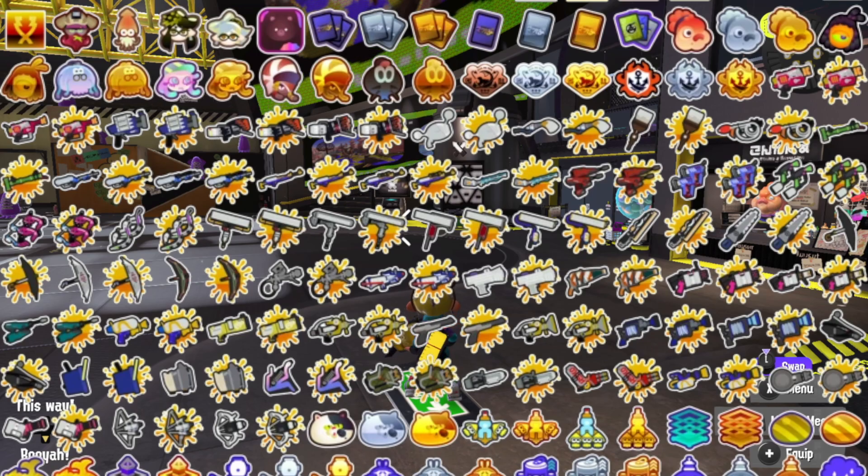After that you have Grizzco points badges — 10,000 points for the first, 100,000 points for the next, and maxing out points for the gold, which is 999,999 — the maximum amount of points you can get. You can check all that in the Splatnet app.